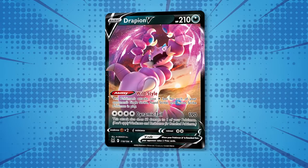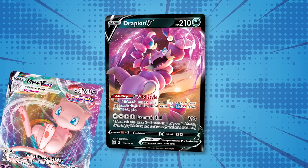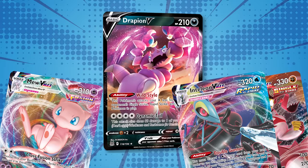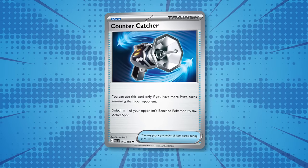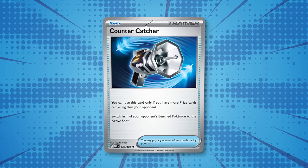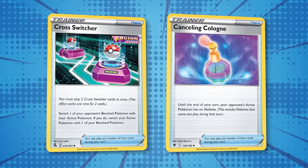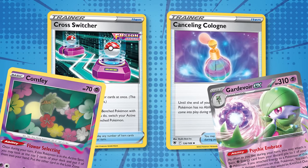Daichi included a Drapion V, typically a Mew VMAX counter, since its Wild Style ability allows it to attack for free against a Mew VMAX deck with a full board of Fusion Strike Pokémon — though it can also be used against Single Strike or Rapid Strike decks. He also included Countercatcher, reprinted into Standard with Paradox Rift. Instead of playing Cross Switchers and Canceling Cologne, this list has the Iron Hands EX package, which should be as good or better against Lost Zone Box and Gardevoir EX decks — and less combo-reliant than the Cross Switcher option.